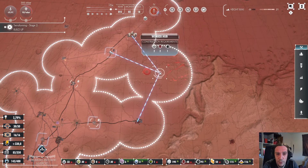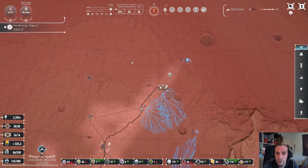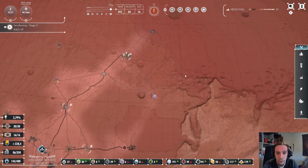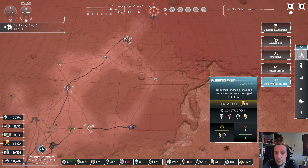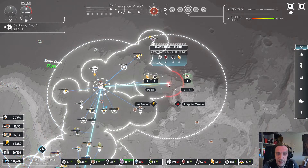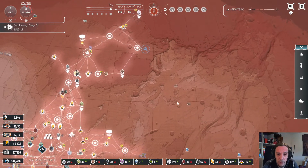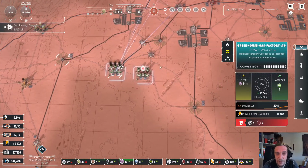What I'm going to do now is set up a new worker hub here. Worker hubs are awesome to expand your range of access on the map — always feel like that's a great way to pump up your reach. Now I'll just drop down the maintenance facility so I'm at least able to maintain that iron ore deposit here, because I have a slight feeling I might be needing that soon as well.